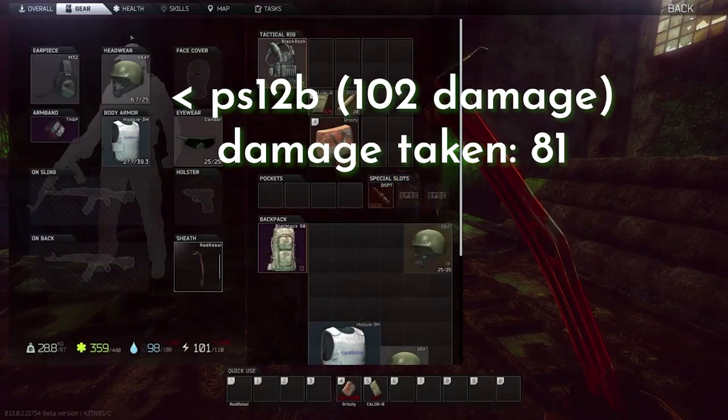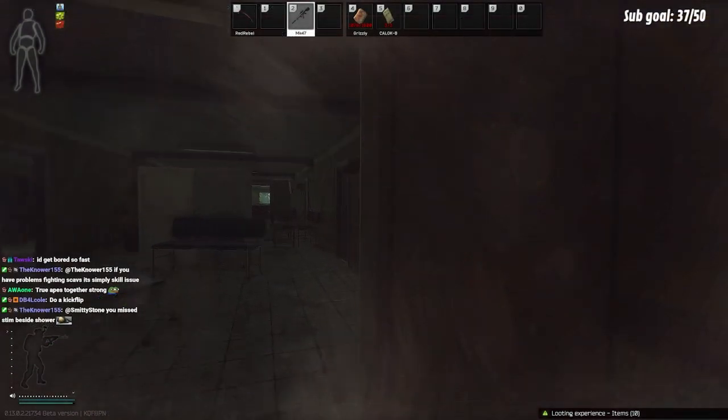and can allow you to eat APM or PS12B ammo, which has a lot of flesh damage and high pen, which you shouldn't be able to survive with tier 4 and even lower armor if it penetrates.